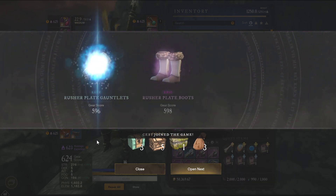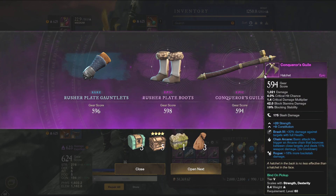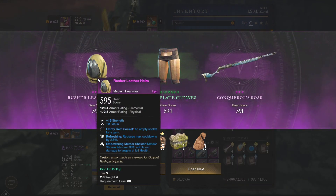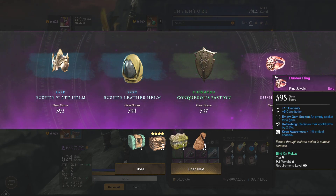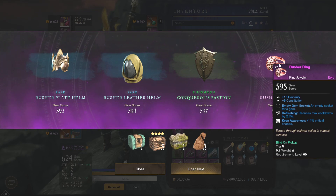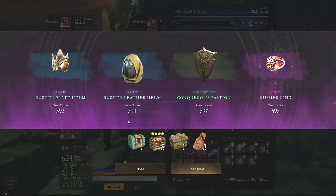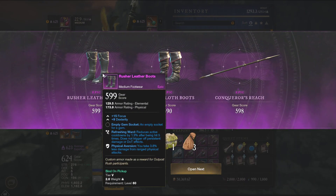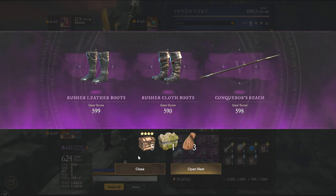This is bad, all trash. Focus con heavy with armor breaker — once again unlucky. Strength con — bad. Con dex, refreshing, keen awareness — I mean, not bad, right? Not the worst ring you've ever seen. I wonder what this would roll if it was legendary. Could see myself using this on a bow or musket. And last one — no legos in 40 opens. I'd say we got like maybe four usable items, nothing that's necessarily gonna help me whatsoever.